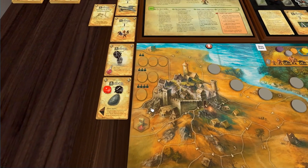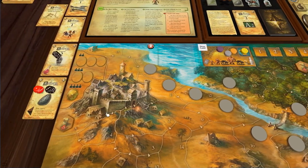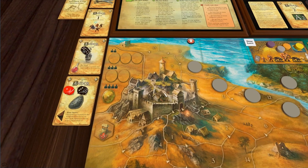We are playing a four player game, so we have one shield to work with. One of the end game conditions is if the castle gets overrun, you lose the game. So these shields act as sort of lives. Thematically, your garrison is absorbing the attack but getting depleted. Every time you have a shield, when a monster enters here it can go on the shield and you don't lose the game.